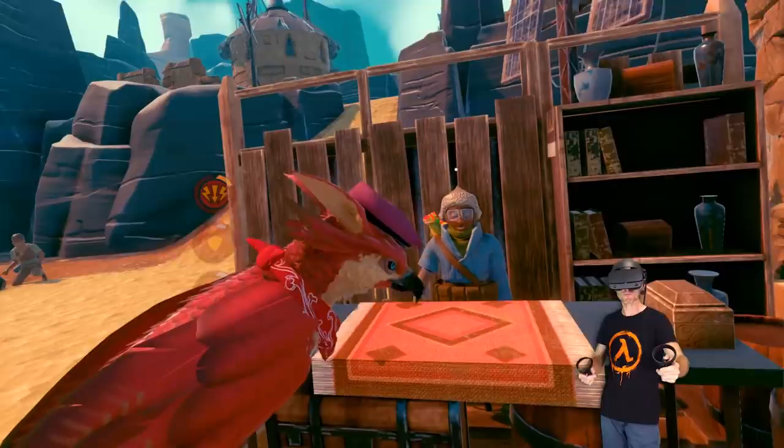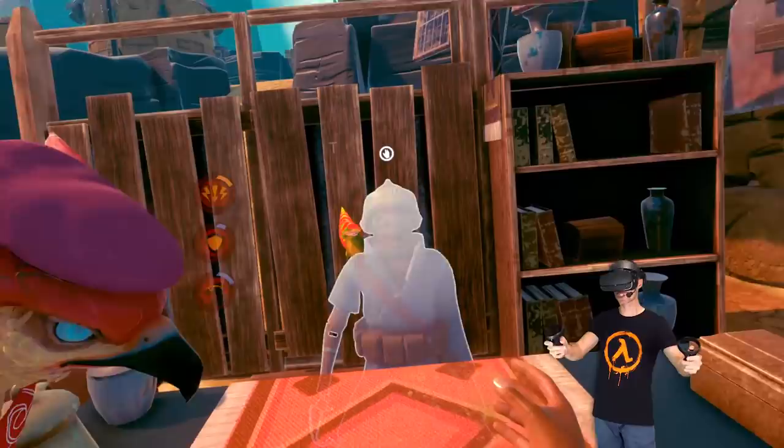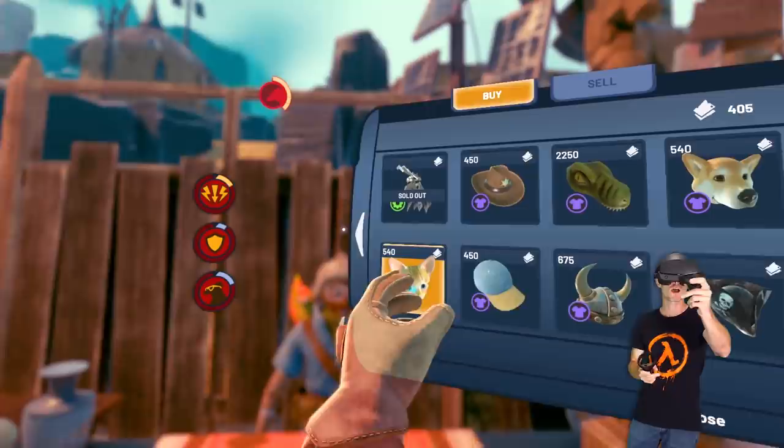Where's my bird? Where is he? Come down here champ. He's wearing his fancy hat at the moment. Something cool I found out about this hat is that it gives you a 10% discount at this store.